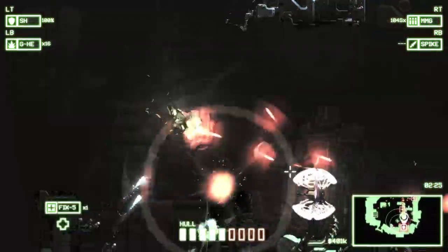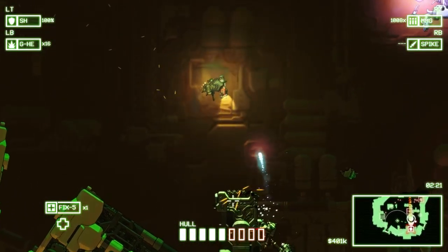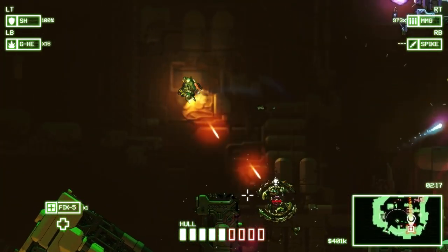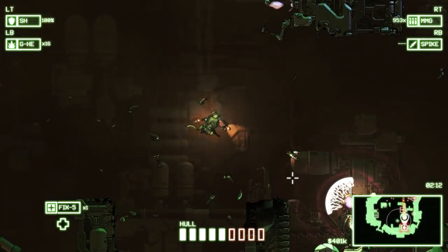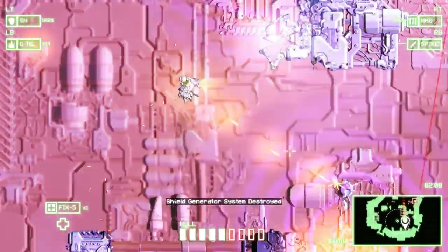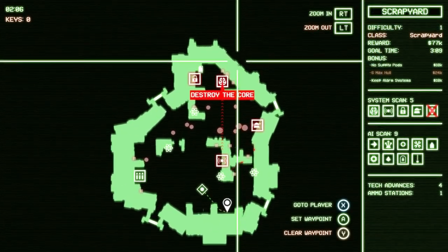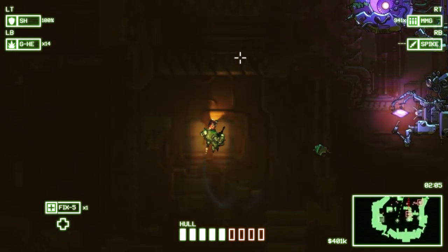Because if I try to shoot it through the white circulating things it's going to cause me some issues. I should eliminate these things down here first. There we go — got it. Now I can go to the main core without even worrying about other stuff, because I eliminated that shield generator.